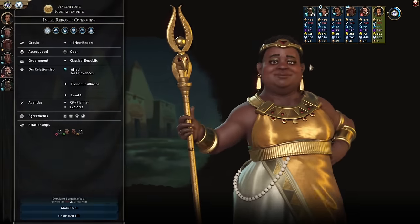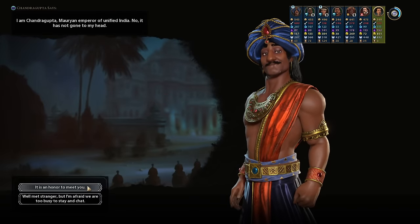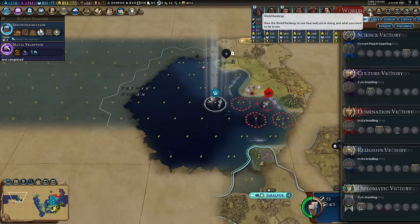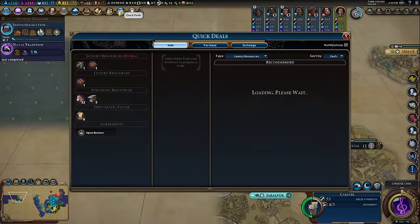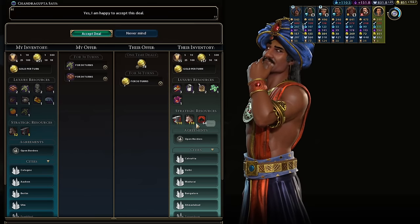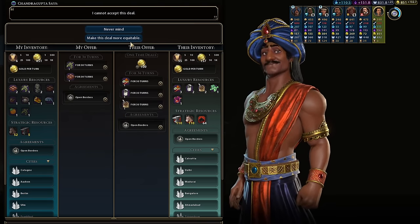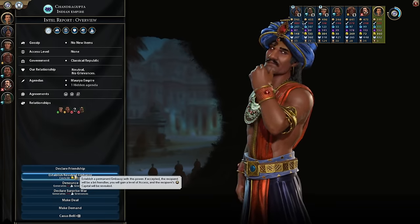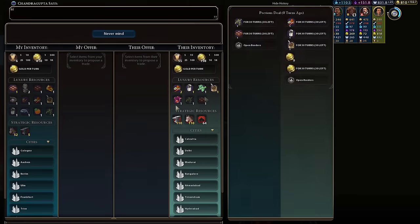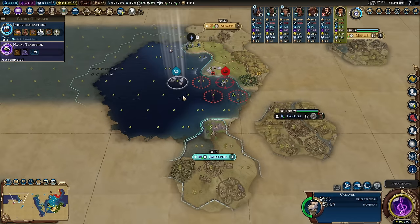What else is here — India! 200 science, you might be the tech leader. Honored to meet you. I'm only five techs behind which is quite reassuring. Luxuries for luxuries, open borders — amazing, exactly the sort of deals that make us happy. I'll send an embassy. Chandragupta tends to like people who are really far away so that's a good thing — hopefully another ally.